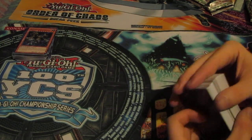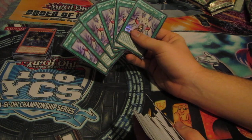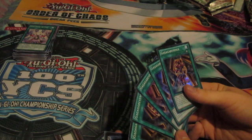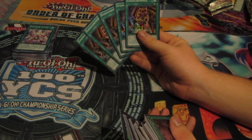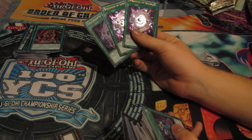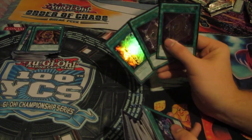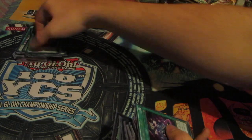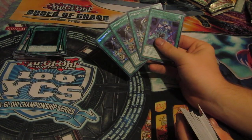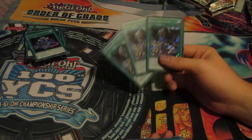For spells: six Spellbook of Life, five Gagaga Revenge, two ultimate Spellbook of Secrets, one ultra Spellbook of Secrets. I actually figured we were getting more Spellbook of Secrets but it does not look like it. Also one Advanced Zone and three Advanced Darks.